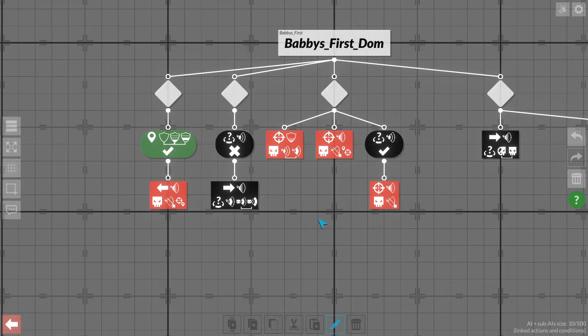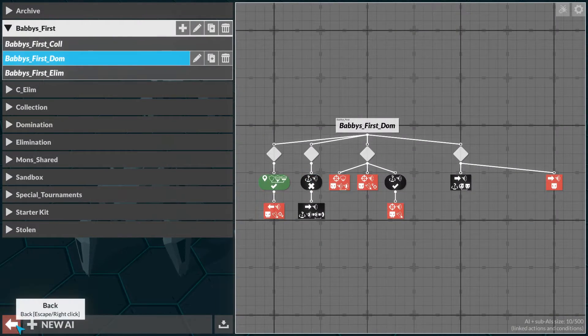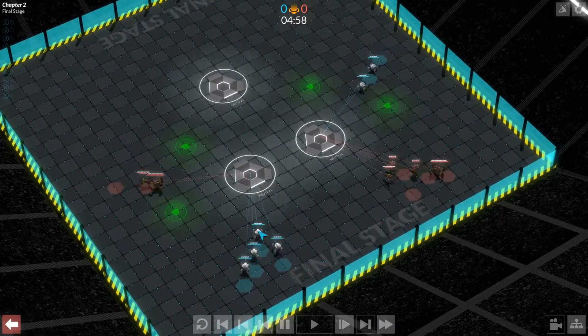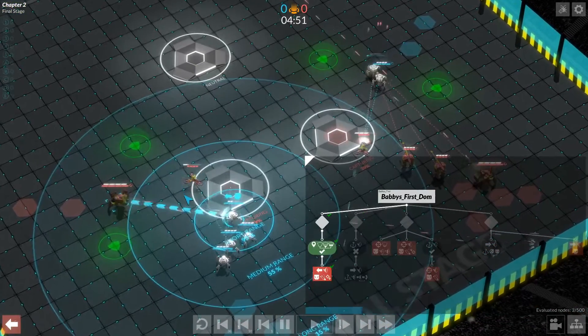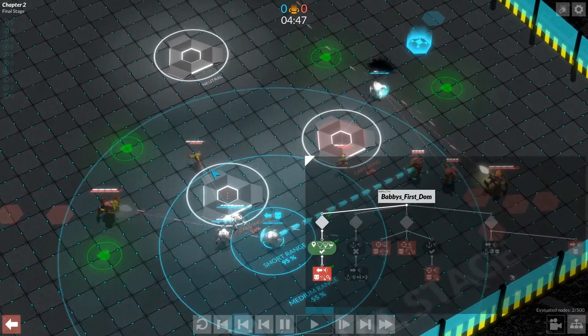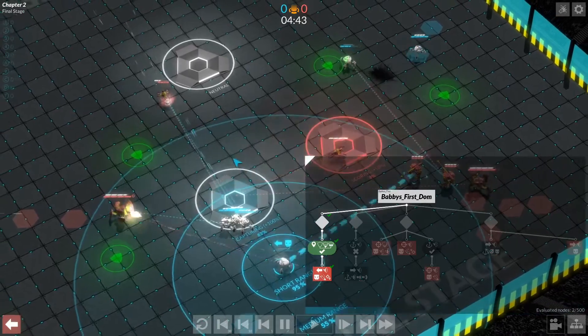It's a little convoluted, but if you see it in action — which I imagine we probably will — then it'll probably make a lot more sense. So we're going to watch this guy. You can see here he's now doing this node. He's trying to move to the base, but the enemy got to the base before he did, so he stopped. And that allowed him to shoot the enemy and repel them from the base.